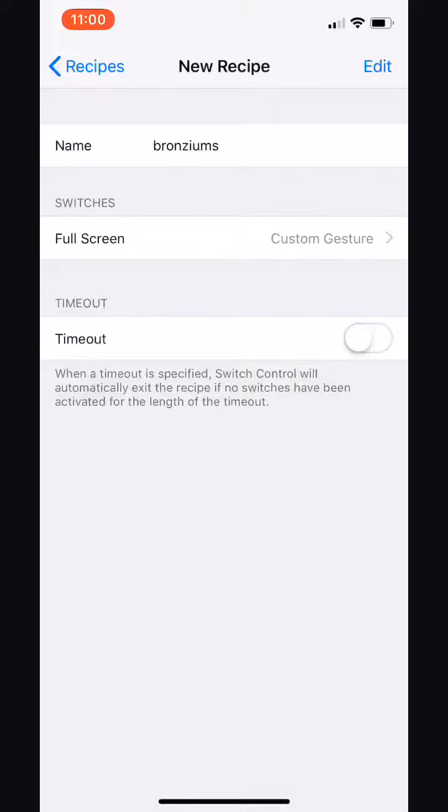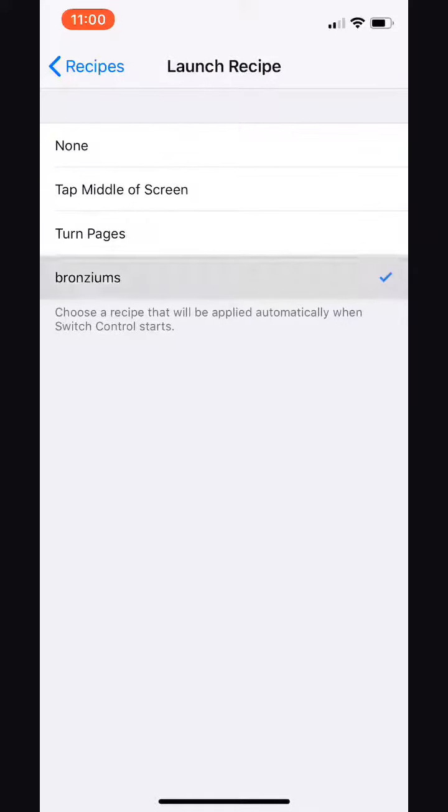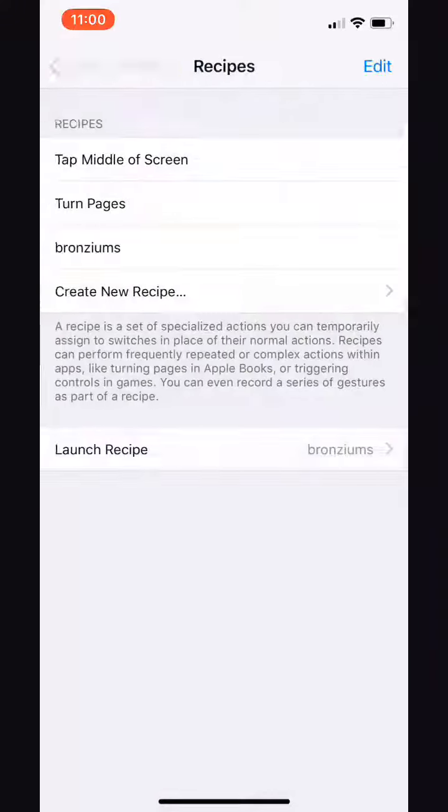Tap down here at the bottom, back and forth, just like you'd be buying bronziums. When it turns gray you're done. We just have to wait about 10 seconds and then click Save, then go back, click Launch Recipe and bronziums. So now we're all set there.